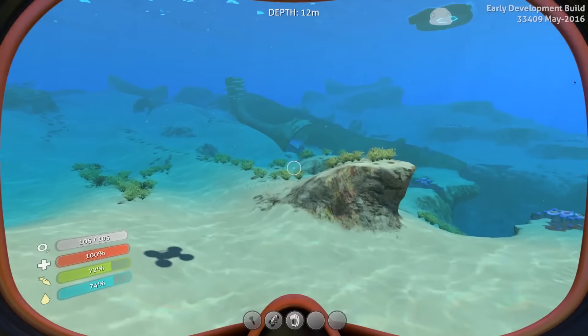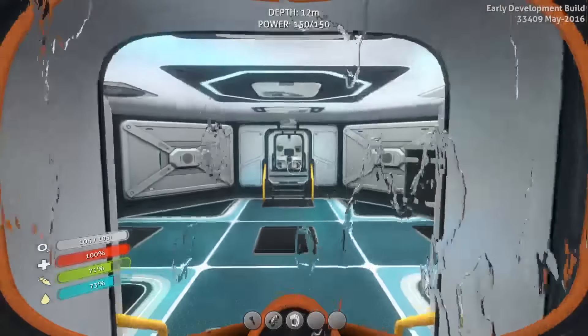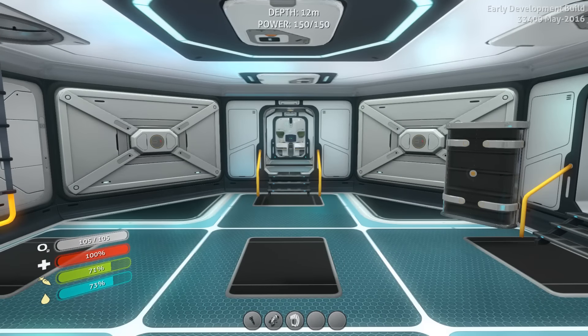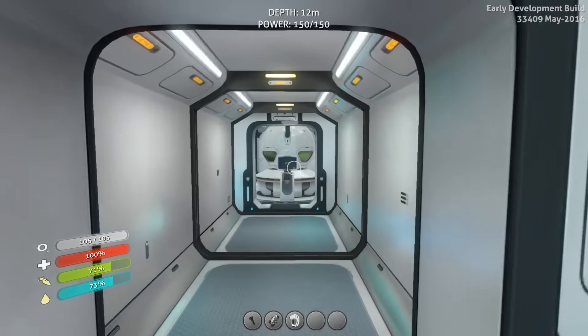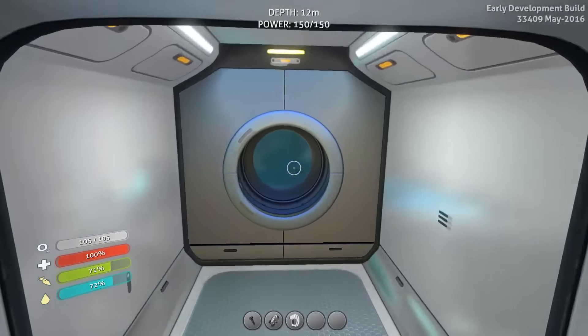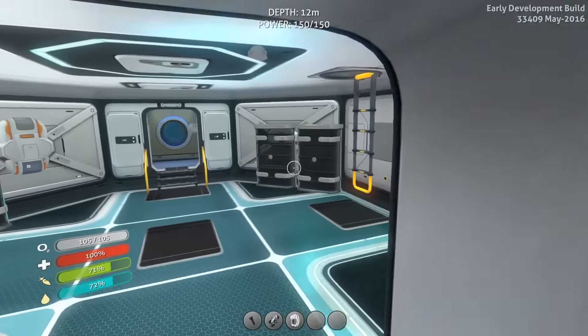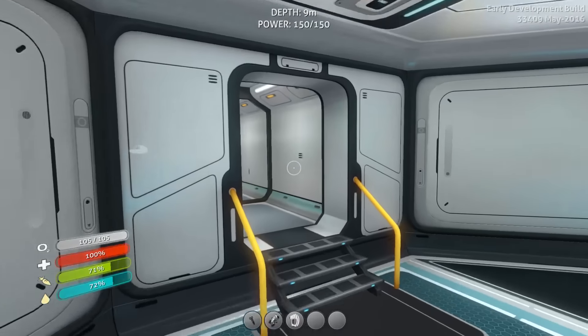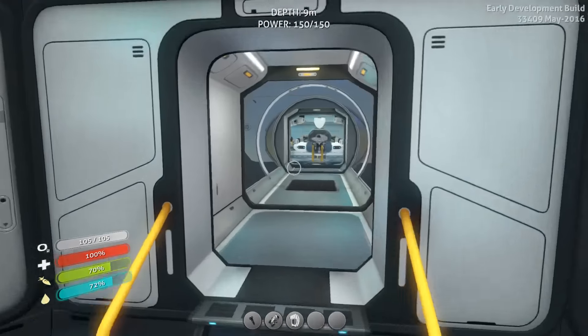Today I want to go ahead and try to make the Cyclops. We have a good chunk of the Cyclops stuff already. What I'm short on — if we go to the wiki here for a second — I am short on the engine fragments. And those are found in the underwater islands or mountain biome. So I need to find those. I think I've been to one of them, probably the underwater islands.